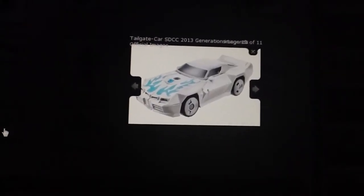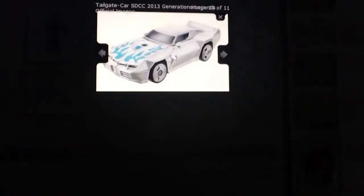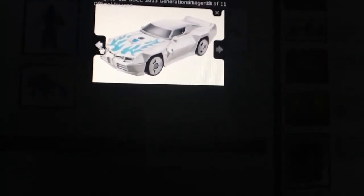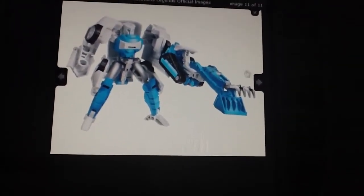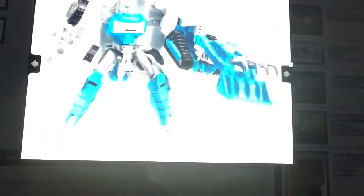So let's first take a look at the Legion figures. First off, we have Tailgate. Very cool looking. I actually really like how this guy looks — I think I'll probably get this guy. Here he is in Robot Mode. Love this. He looks so cool. I love how he looks. So cool. And I love this claw weapon.